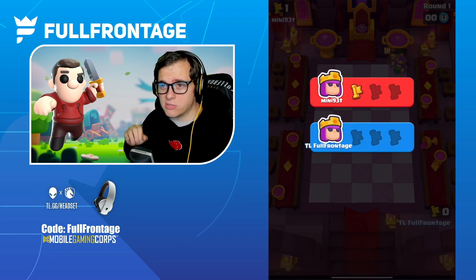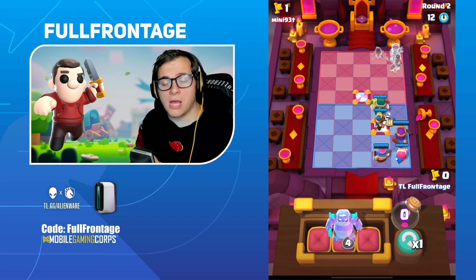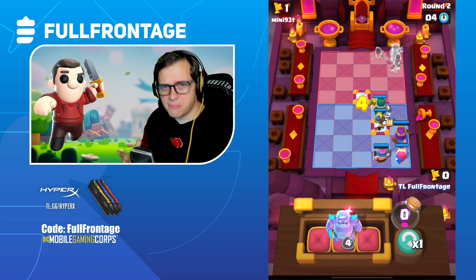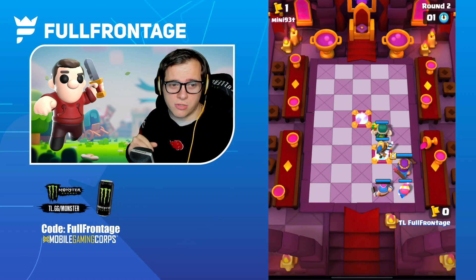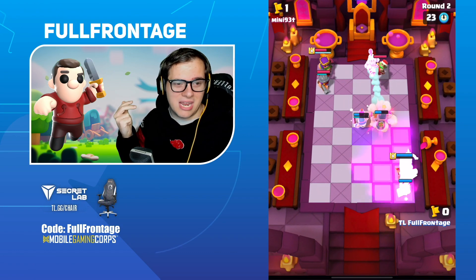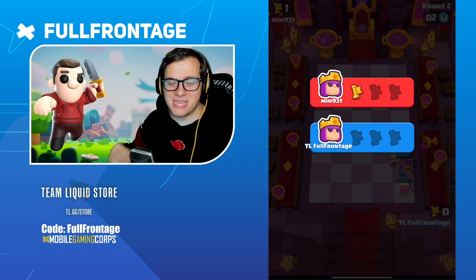The Barbarian starts at 7 HP and will upgrade by 2 HP per level, meaning it can have a total of 13 health. The Miner will start at 4 HP and go up 2 HP per level, capping at 10 HP — not a lot, but it's a backline unit meant to be quick in and out, like an assassin. The Archer starts at 4 HP and goes up 1 HP per level. The Spear Goblin, Wizard, and Ice Wizard are the exact same — all start at 4 HP, go up 1 HP per level, meaning their maximum HP will be 7.